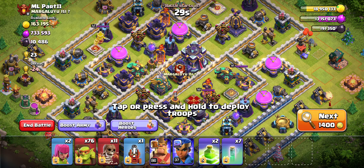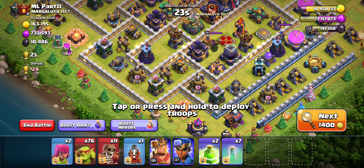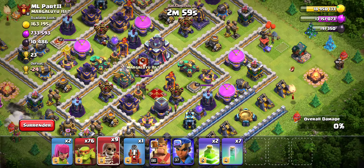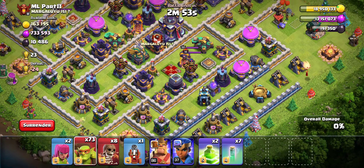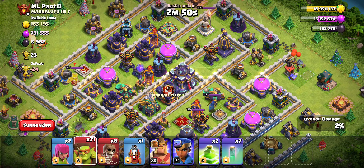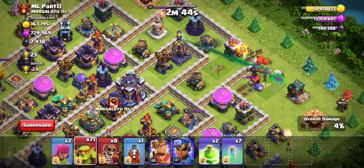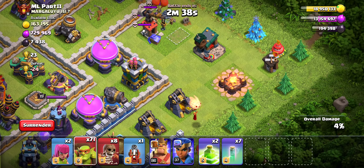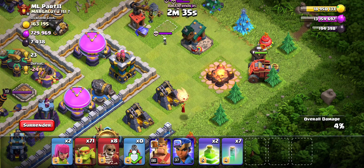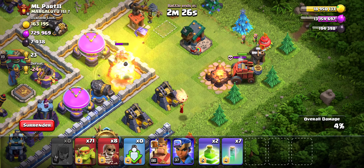The 5th jump is bonus if we do a raid where we don't use one. Here we have a really good, easy Dark Elixir raid. Lots of Dark Elixir on the outside. This Town Hall is pretty exposed if we jump right here. This is actually a good example of Flame Flinger. Here's a good example of our Archers - save the Flame Flinger! Nice, we saved the Flame Flinger.